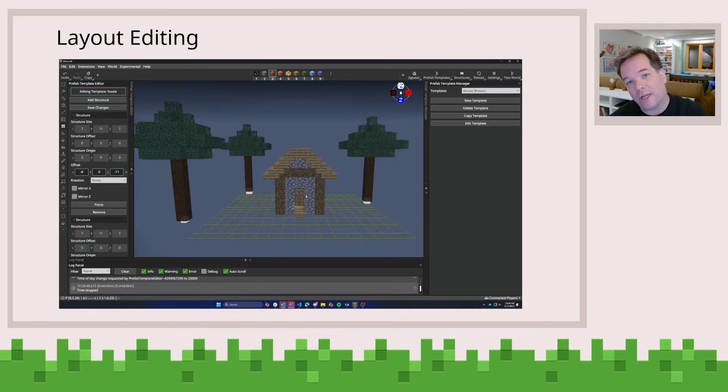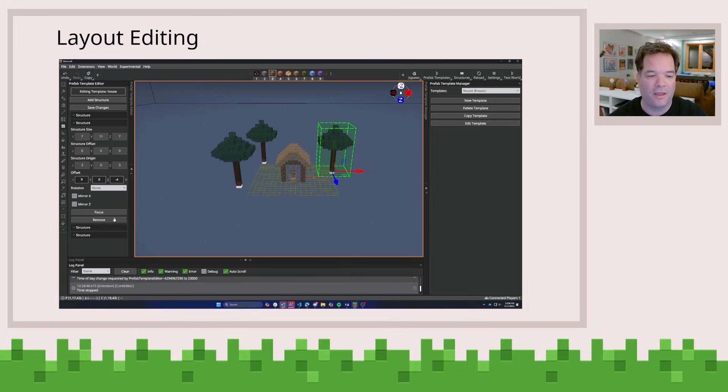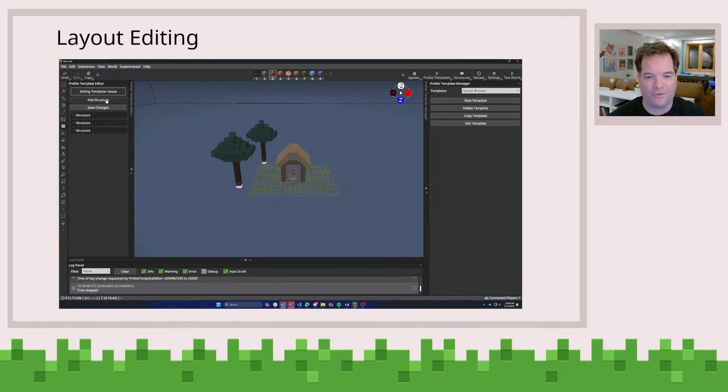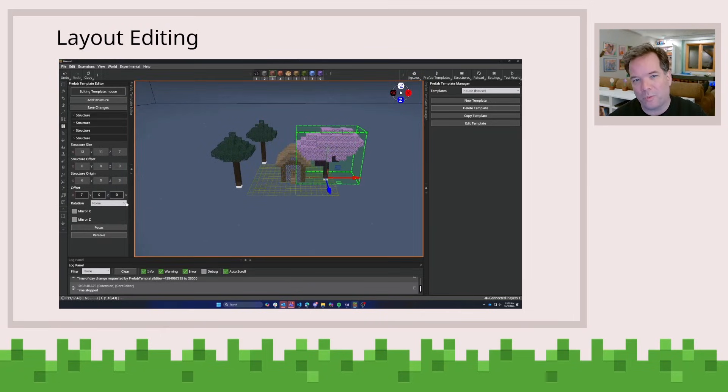And now when I go back into the editor, let's say I wanted a cherry blossom inside of this particular environment. What I can do is delete that third tree and then go add in a cherry blossom, and let me go position it just the right way.